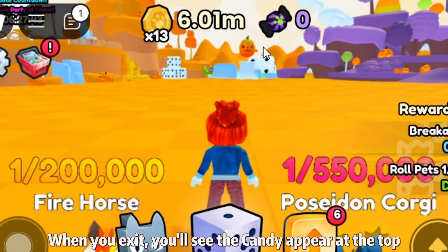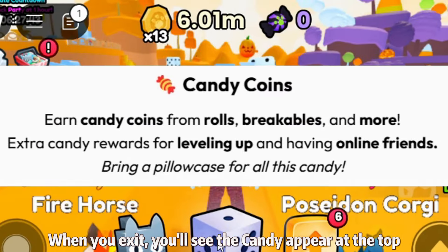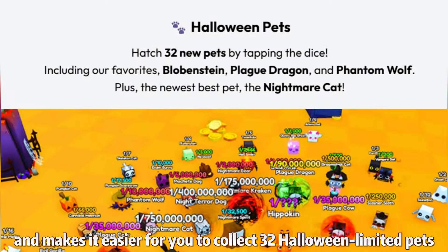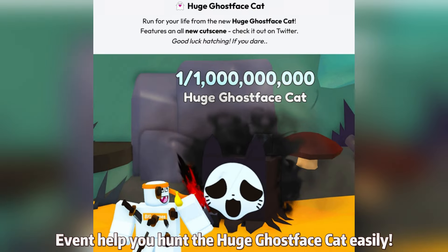When you exit, you'll see the candy appear at the top. It can unlock more features to increase your luck and makes it easier for you to collect 30 Halloween limited pets. Events help you hunt the huge ghost-faced cat easily.